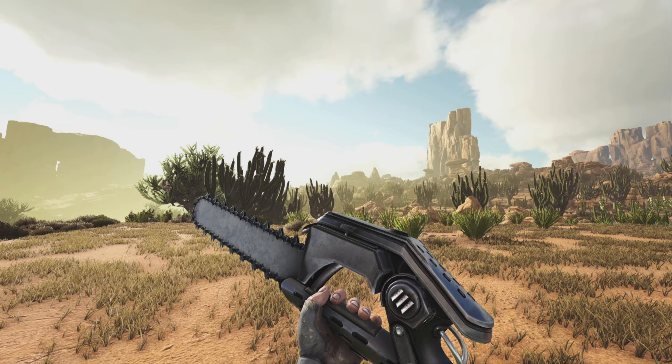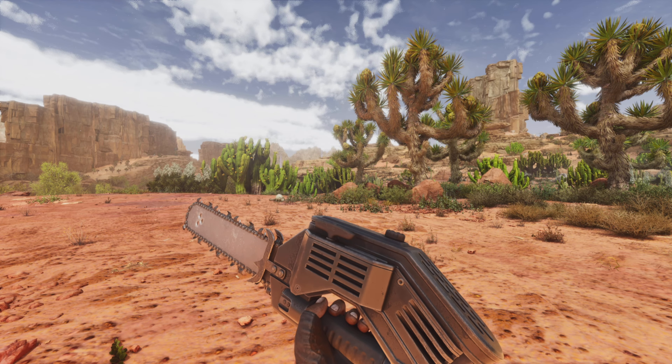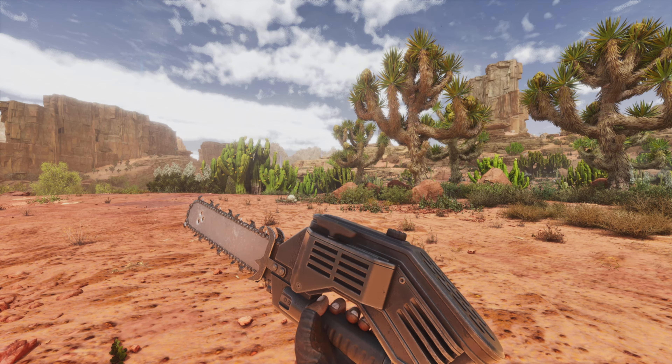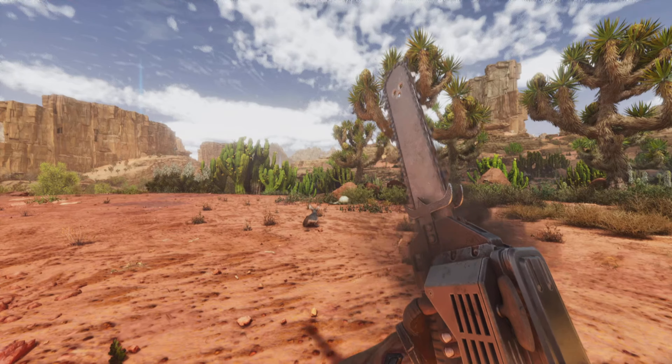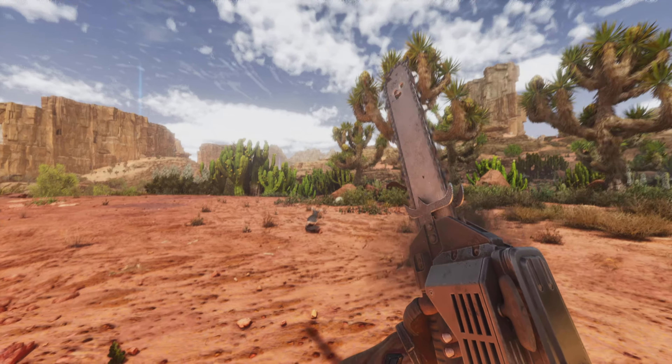Next we have the Chainsaw. This one has a few design changes when it comes to the blade — there are a bunch more jagged edges coming off, making it more detailed. I also show it playing the animation so you can see the differences of what it looks like when it's actually doing its chainsaw animation.